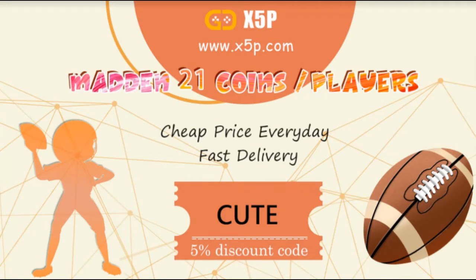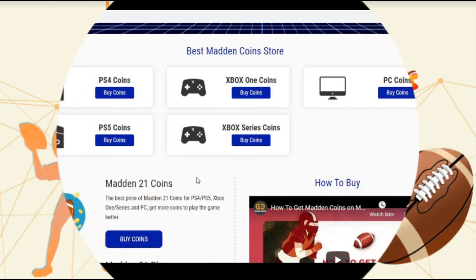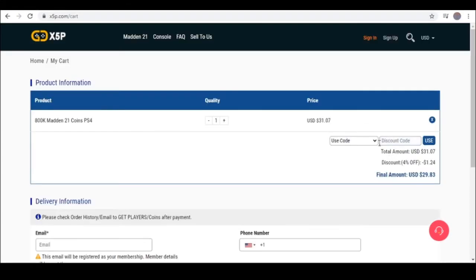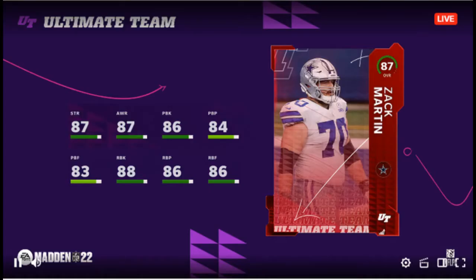x5p.com, use code 'cute' at checkout — it's easy, fast, legit. Don't even email your receipt, go get your coins, save your money, get the team you want. Even for Madden 22, we're here — Madden 22 ratings.